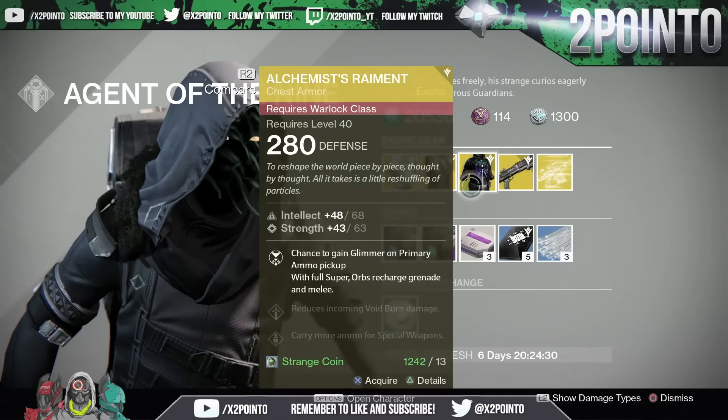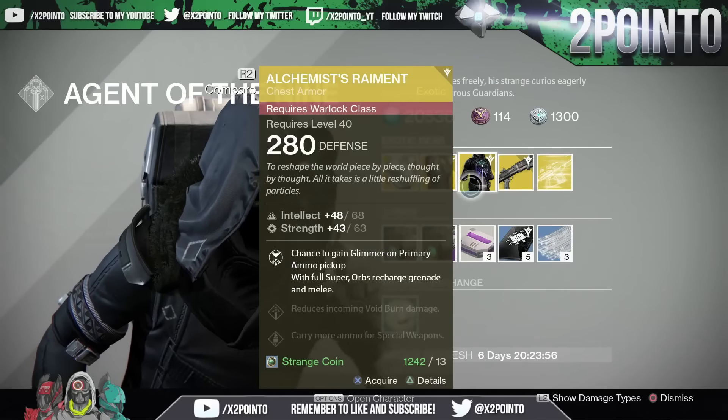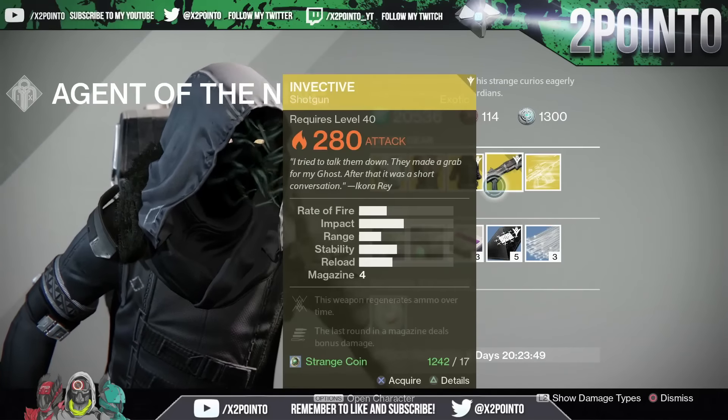Warlocks are getting the Alchemist's Raiment at 68 intellect and 63 strength. Chance to gain glimmer on primary ammo pickup with full super, orbs recharge grenade and melee, reduced incoming void burn damage, and carry more ammo for special weapons.